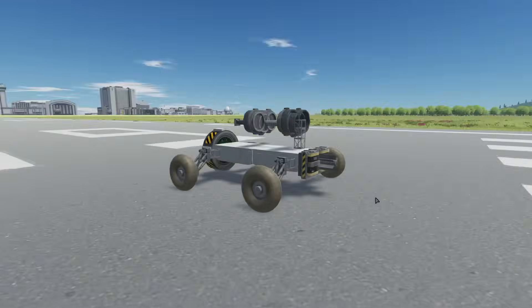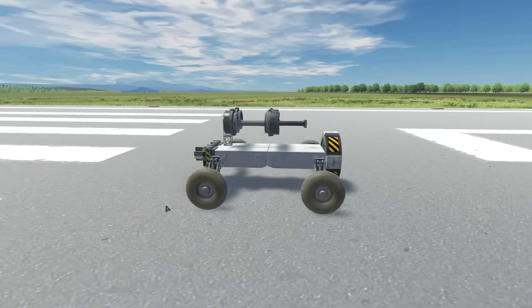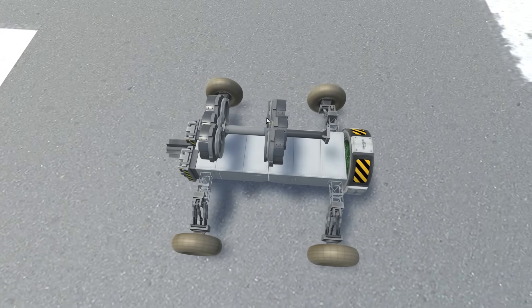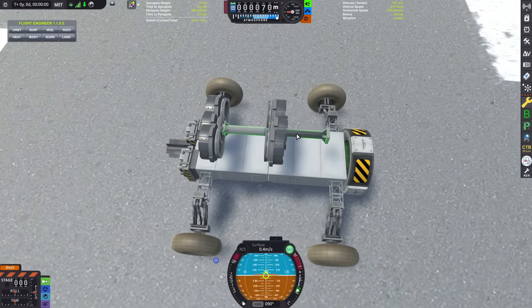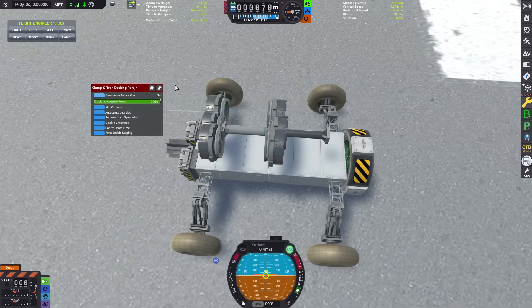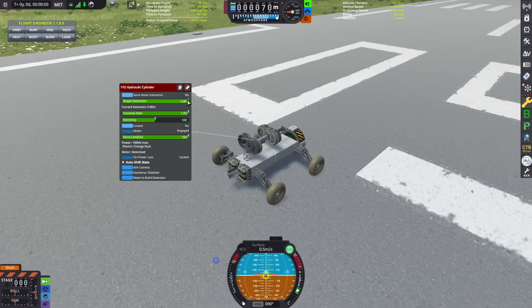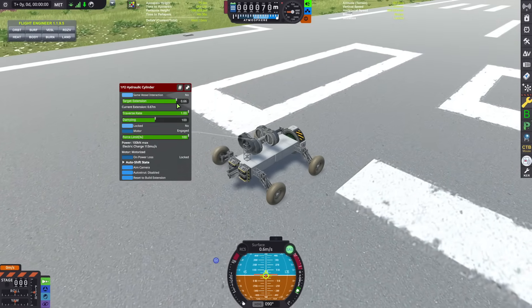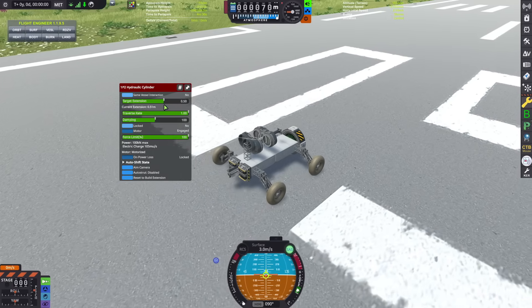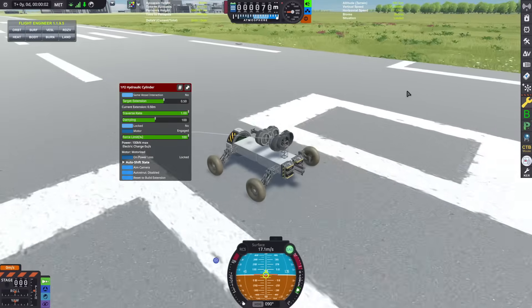To help demonstrate my point, I've made this goofy-looking car, but it serves a purpose. There are six docking ports facing opposite each other sitting on a piston. The ones on the front have zero docking acquire force; the ones on the back are set to 200%. As this piston moves closer and these docking ports get closer together, at some point they'll catch on to each other and they will generate thrust.